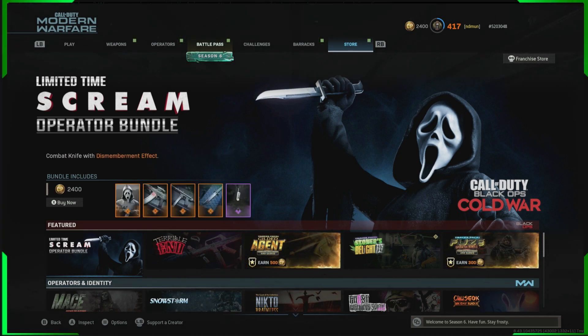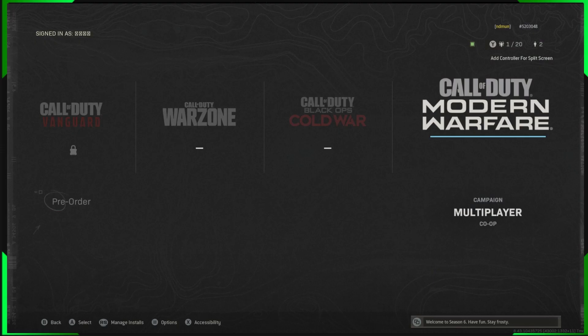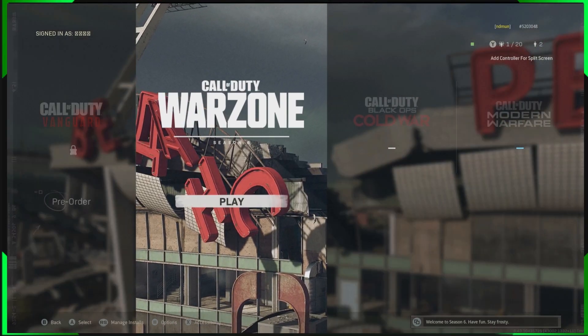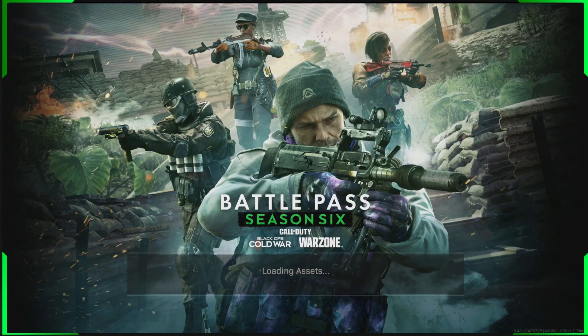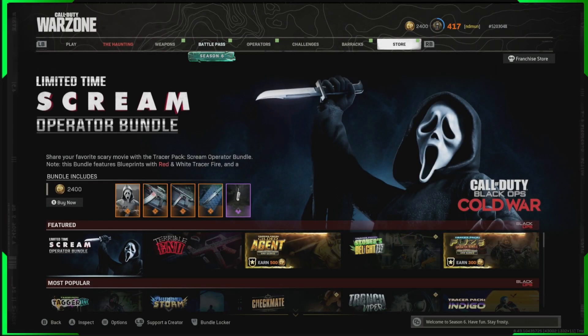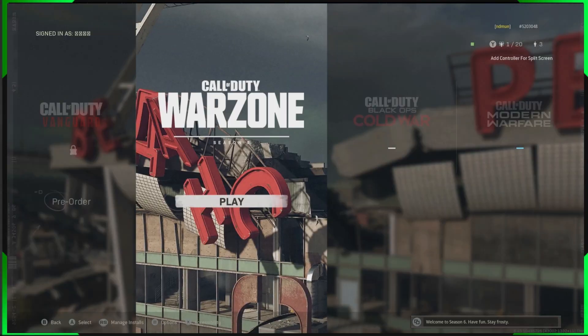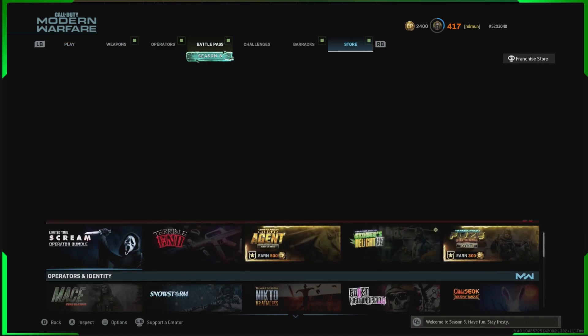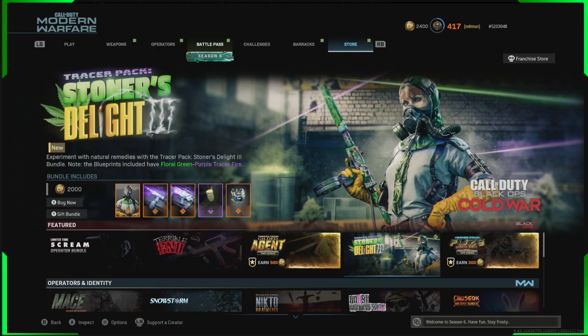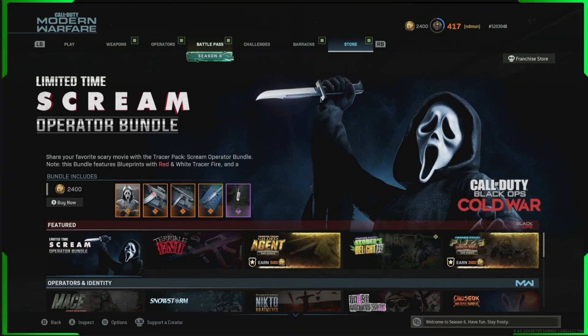To do that, when you very first start up the game, from the main menu when you first log in, don't go into Modern Warfare first — go into Warzone first, then go to the shop in Warzone. After you've gone to the shop in Warzone, you can come into Modern Warfare and the shop will show the featured shop items in Modern Warfare, which are the Cold War items.